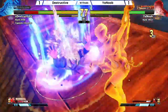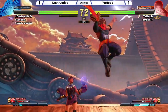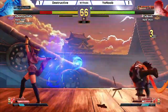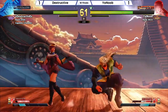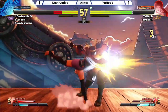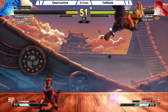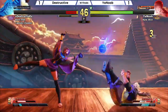One of the most impressive things about how You Noob has been playing — we know Menat's a zoning character, we know she wants to keep you out, but You Noob has had some really good pressure as well, which has been the most impressive thing for me. He's doing a good job switching between offense and defense, because your opponent can eventually learn your rhythm on defense to find their way in. If you switch it up, it's harder for them to find the gaps in your zoning.